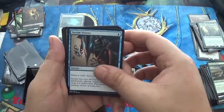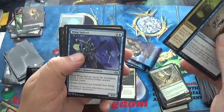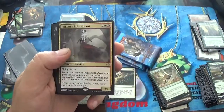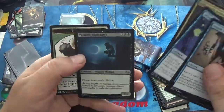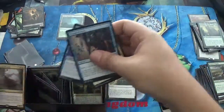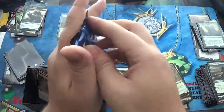Let's start — Serum Visions, Sprouting Thrinax, a Wing Splicer, and our rare is Falkenrath Aristocrat, with a Foil Vampire Nighthawk. That's what I'm talking about baby — that's actually a really decent foil card. I love having it.